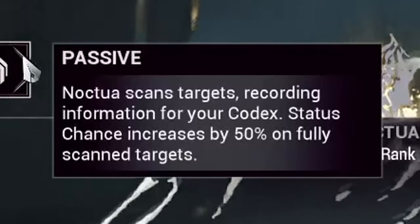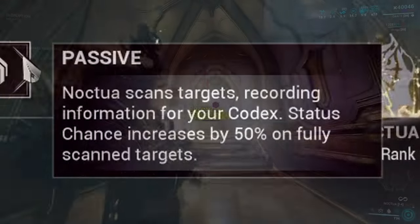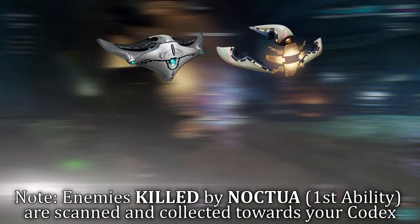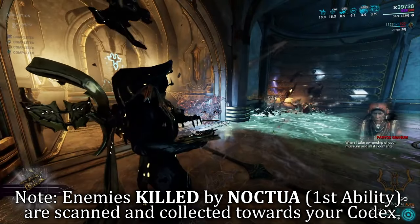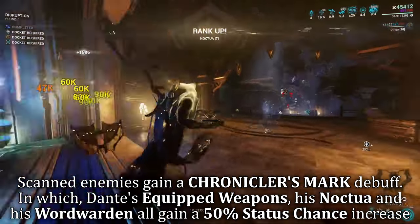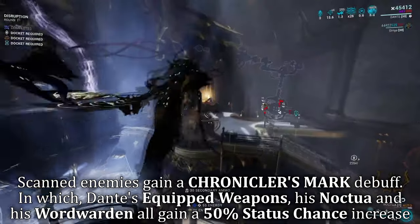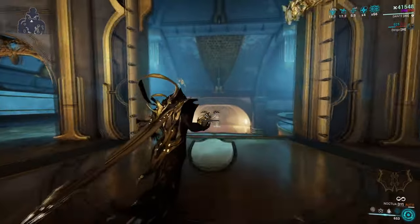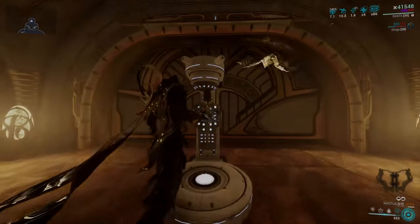Passive: Noctua, which is Dante's magic book, will scan targets marking them down for your collection log like a true librarian. This is similar to the scanners you can buy from the market, or even the Helios Sentinel which can also scan for you. However, once you have completed the log of that specific enemy, you will gain a 50% status chance increase whenever attacking that particular completed enemy type. This synergizes well with the Paragrims in his kit. Overall, it's a good passive.